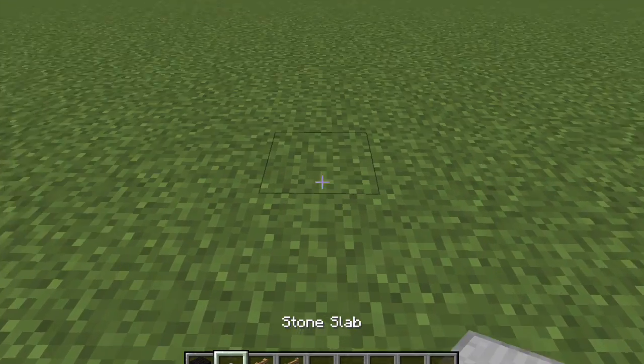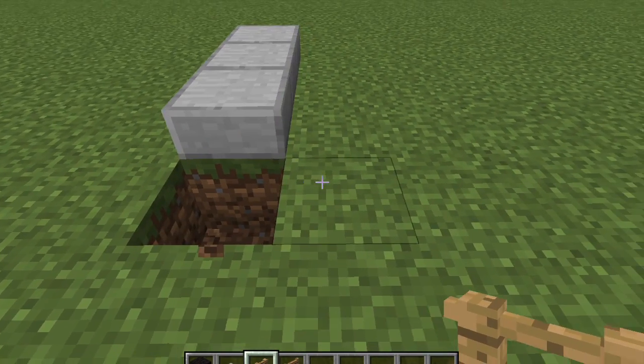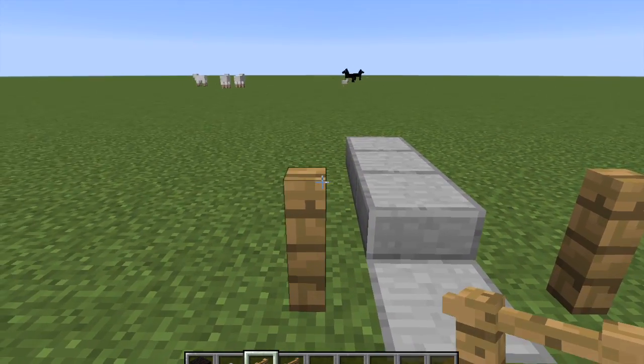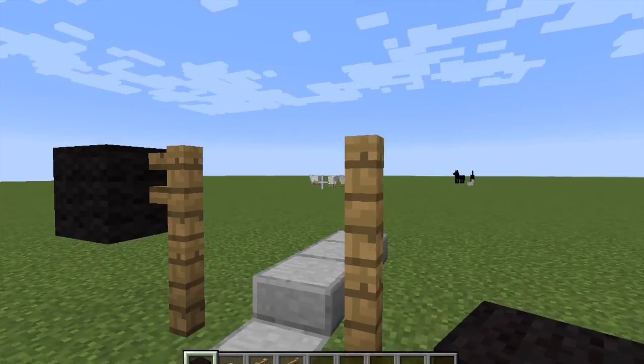First, we are going to lay down three stone slabs. Then two fences — oopsies, that's okay — another fence, another fence. We're going to put the black wool on either side of the fence.